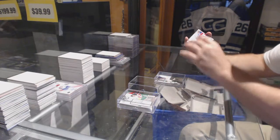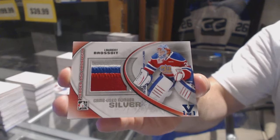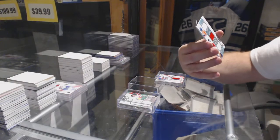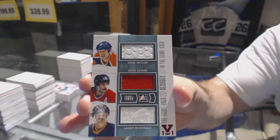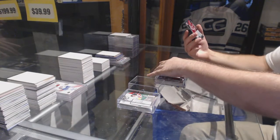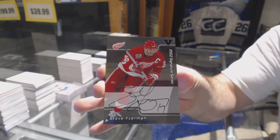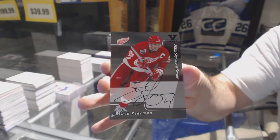A game used number silver of Laurent Brassois. A triple jersey of Savard, McDonald, and Messier. And we finish off with an autograph of Steve Yzerman — wow, Steve Yzerman!